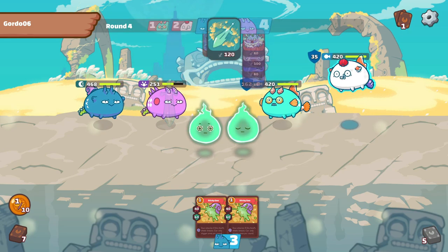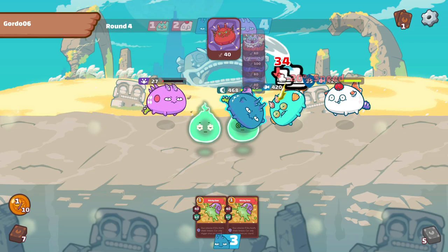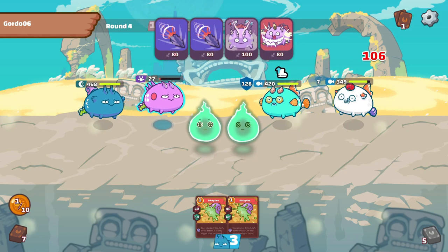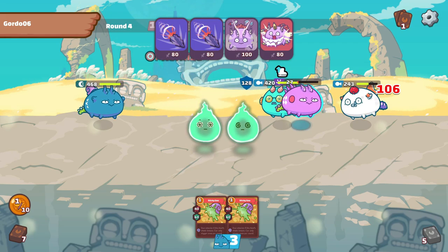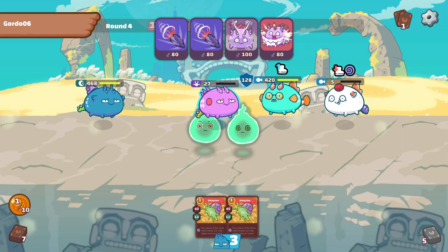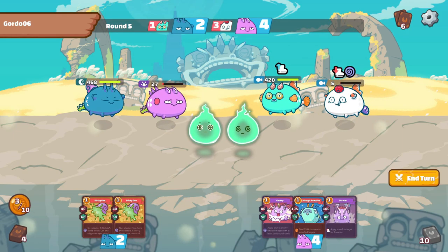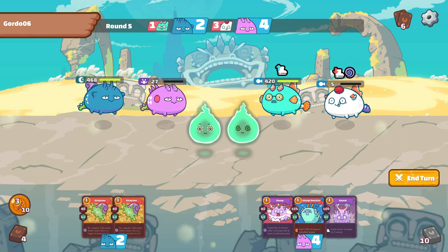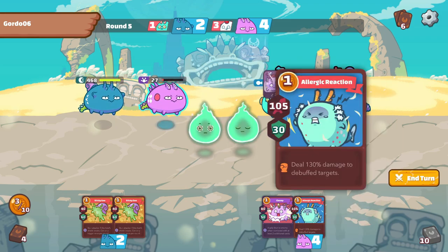Even though the enemy has casted 5 high damage cards, our reptile was able to sustain the blows. This is where the magic of trispikes happens. Since the enemy has casted more cards on his mid lane aqua, the mid lane aqua has more shield than his back lane aqua. In response, our trispikes combo will be targeted on the back lane aqua.